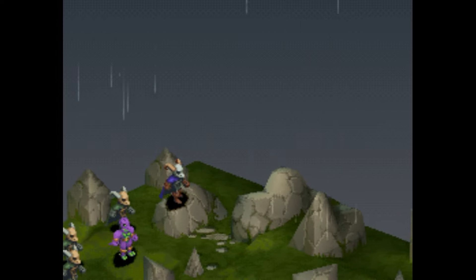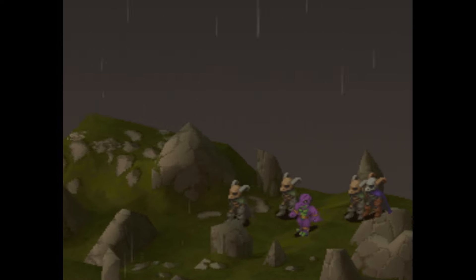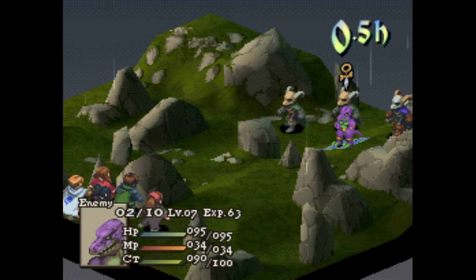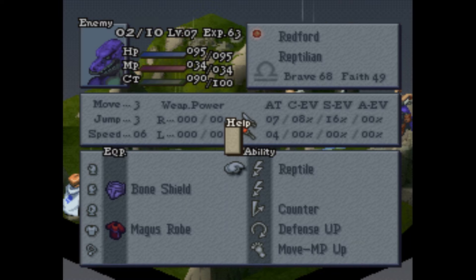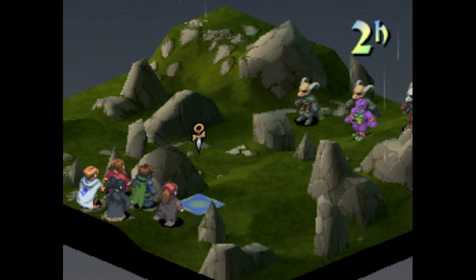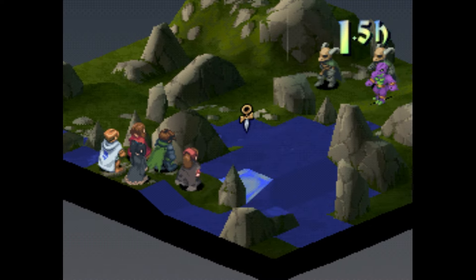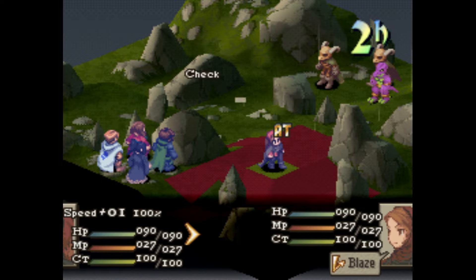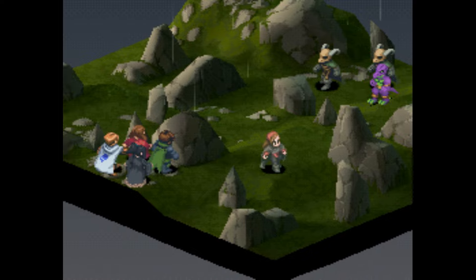Yes, there he is — this new type of enemy right here. Got a bunch of skeletons and this dude. Let's take a look at our boy here: the Reptilian. Lizard man, reptile, counter and defensive — so I definitely want to kill that guy with Chelsea because she has innate poach. Let's see what these skeletons can do. I need to save that reptilian for my girl over here.